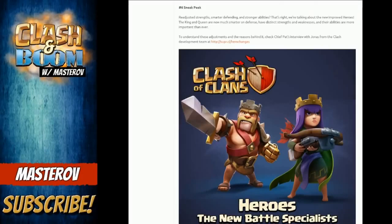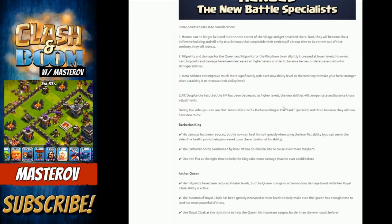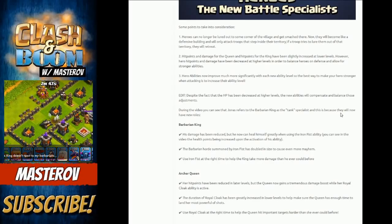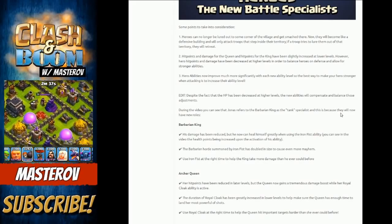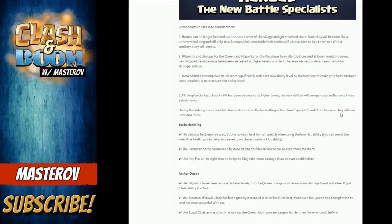The last sneak peek is readjusted strength, smarter defending, and stronger abilities for the heroes. Heroes can no longer be lured out — they'll only attack people that come into their area, very much like any other defensive building. Hit points and damage for the Queen and hit points for the King have been slightly increased at lower levels, so they're going to be slightly more powerful at the lower levels than before.